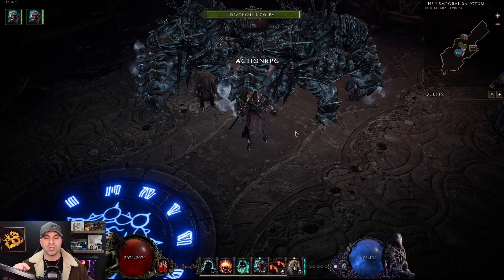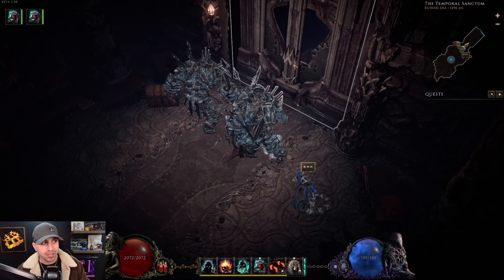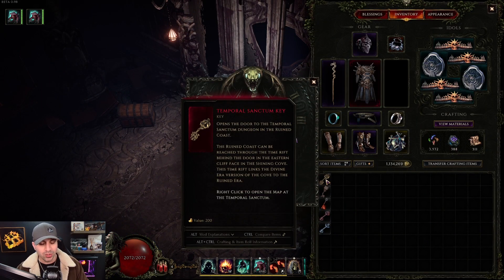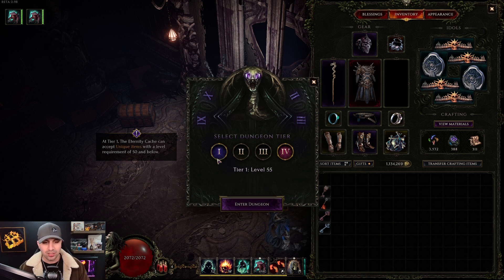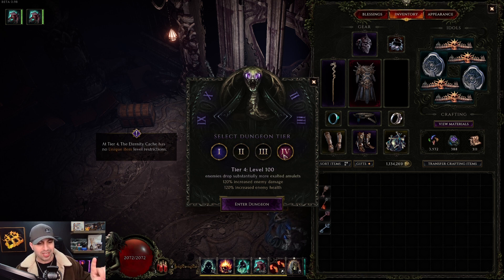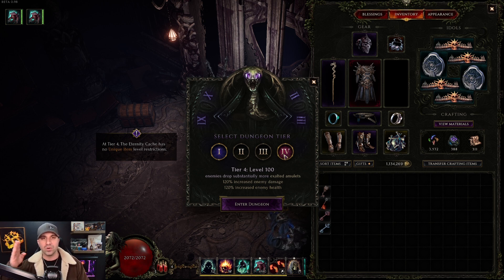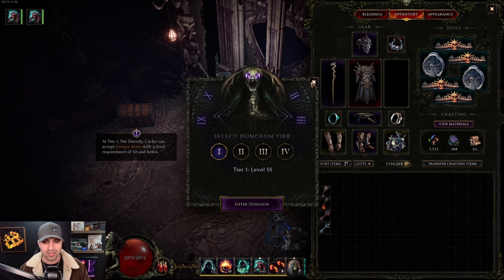There are four tiers per dungeon, so technically you can do 12 different dungeons, and then you can keep running them over and over again. When you click on the door, you take your key, put it in, and hit Enter the Sanctum. You are then given four options: level 55, level 80, level 95, and level 100. This Tier 4 fight — Jewelra — is considered the pinnacle and is one of the hardest fights, especially with high corruption. So each of the three dungeons has four different levels of difficulty, and each gives you better rewards based on which tier you can complete.